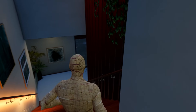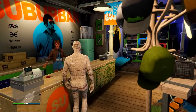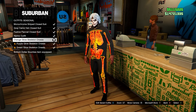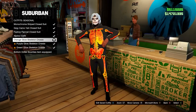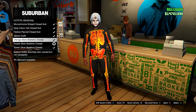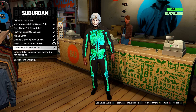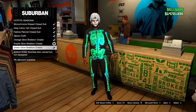If you log in this week and head over to any clothing store at the front desk on outfits, you'll notice we have some new seasonal outfits from completing the community challenge last week. Last week we unlocked the orange glow skeleton onesie, and this week if you log in you will have the purple glow skeleton onesie and also the green glow skeleton onesie. You don't have to do anything to unlock these — just log in this week and they will be fully unlocked. Let me know in the comments which colour is your favourite.